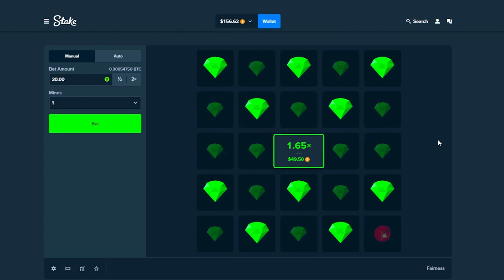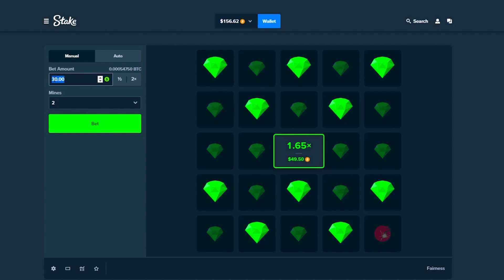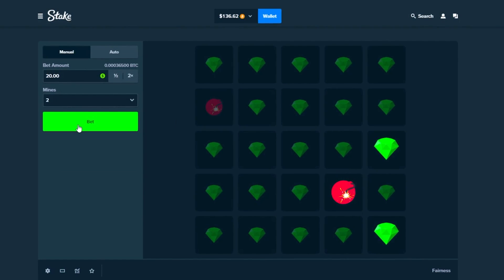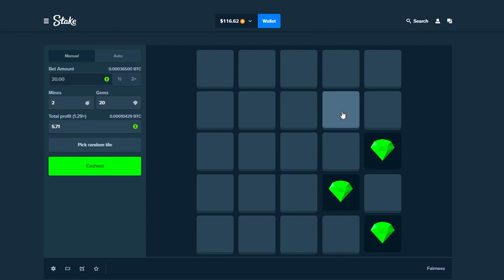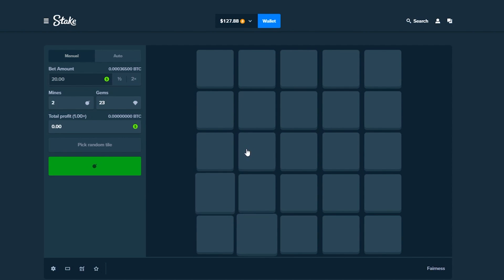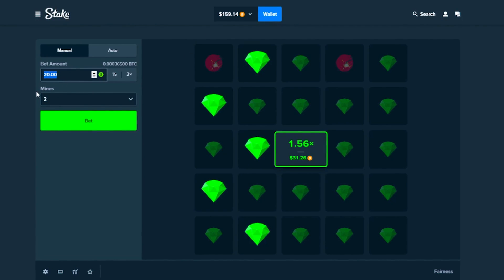Cash it out, $156. There are a few different variations, a few different ways you can do this. We're gonna change to $20 this time and just run the original one — one, two, three. Try that again: one, two, three, nice, two, nice. Cash it out, then try again on the other side — one, two, three, nice, and then two, nice. Cash it out, $159.